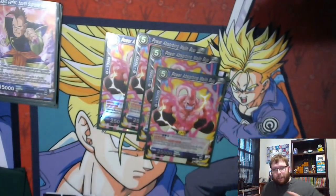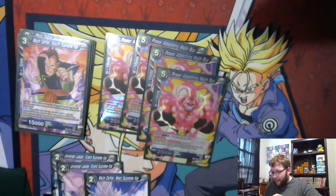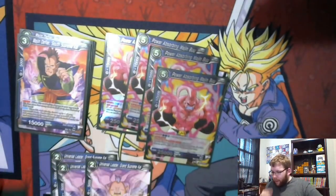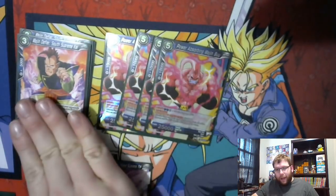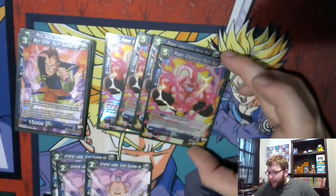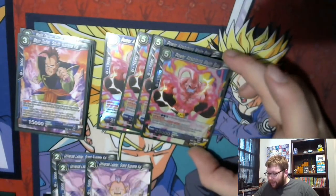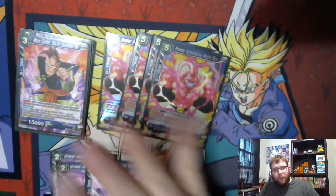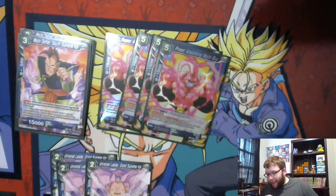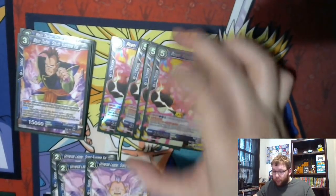This is Power Absorb Majin Buu. This is where the deck kind of splits — it can go two different ways. It can go the way of the South Kai, or it can go the way of the Grand Supreme Kai. You can absorb South Kai into him and evolve for two blue energy plus two energy. This guy has Dual Attack and Active. Once per turn, choose one South Supreme Kai card under this and it gains all of that card's skills till end phase — so it gains Critical with Dual Attack. You have a Dual Attack, Critical, 25,000 power beauty.